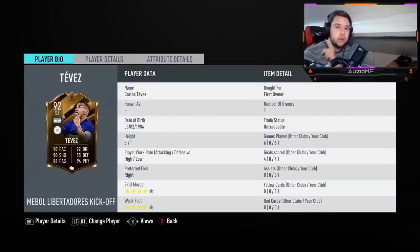His Twitter will be in the description, please hit him up with a follow. But let's get straight into it. 92 Tevez: 90 pace, 92 dribbling, 90 shooting, 94 physical, and 84 passing.